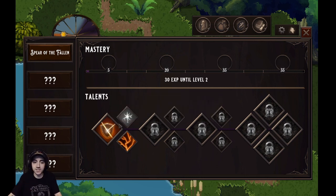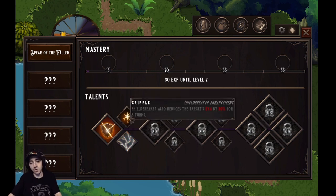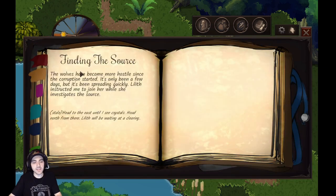Down in the talents section, you'll see Shieldbreaker — the ability I used during the fight. You can see exactly what it does, and there are two talents that modify how it works. 'Cripple' makes Shieldbreaker also reduce the target's evasion by 30% for five turns. 'Sunder' increases Shieldbreaker damage by 60%. I'm going to go with the extra damage.